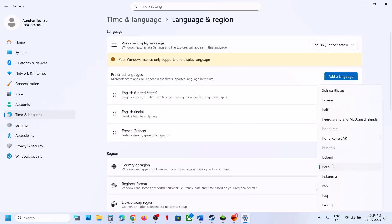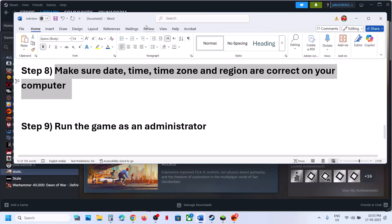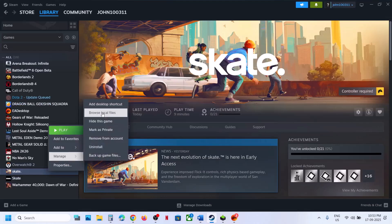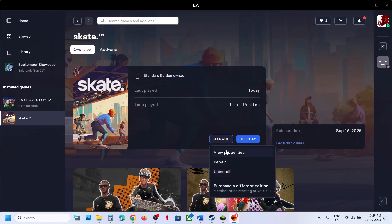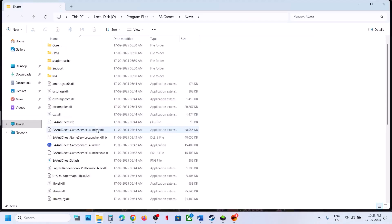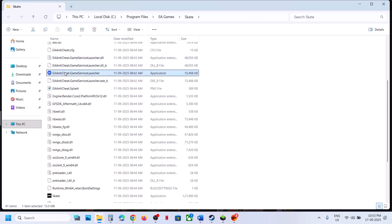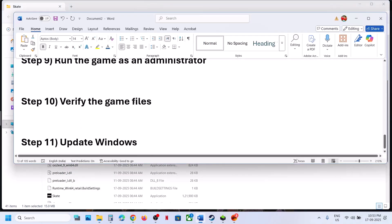Once sync is done, go to Time & Language, then Language & Region, and make sure your country is selected. The next step is to run the game as an administrator. Go to the game installation folder — Steam users can right-click the game, select Manage, then Browse Local Files; EA app users click Manage, then Properties, then Open Folder. Right-click the game's EXE file and click Run as administrator. You can also try launching using the EA Anti-Cheat game service launcher by right-clicking and running as administrator.